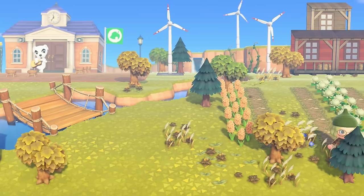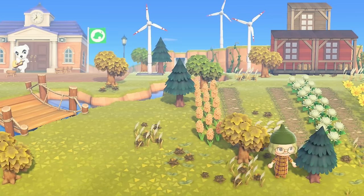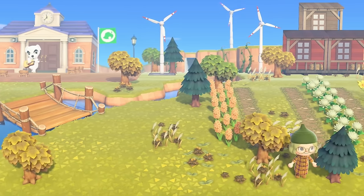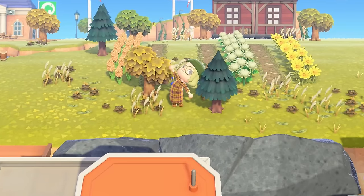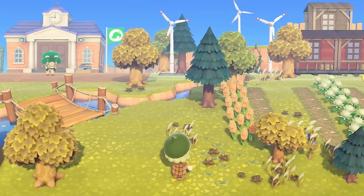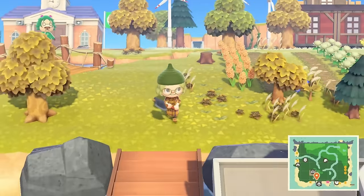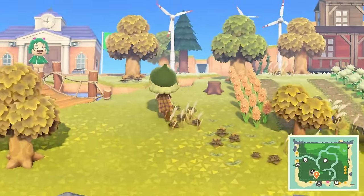I kind of want most of these to continue growing. I do think we should stunt these two here, and maybe the cedar tree will end up moving a tile further to the right. I'm gonna go stunt these two here. Okay, I feel like we're starting to get somewhere now — I definitely need to chop this tree here. There we go, that opens up the view a little bit more.